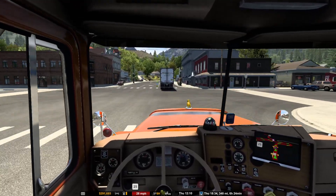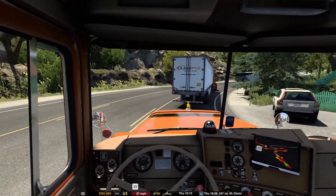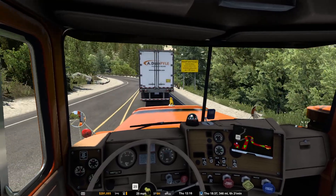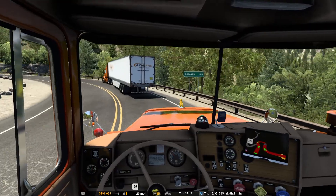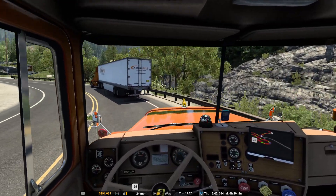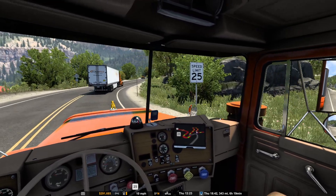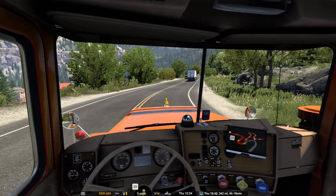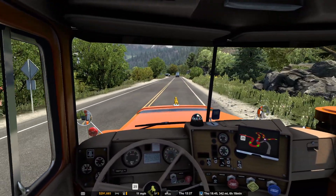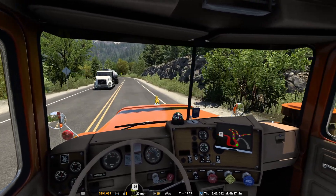I hate messing with brakes, I really do, because I can never get it right. In this game — I do really like ATS and ETS — but I wish that if you really stamp on the brakes it acted the same as in real life. Because if in any of my cars or the truck, I gently squeeze the brake on, I'll come to a gentle stop. But if I stamp on them, you're being thrown forward kind of thing. That's something that most games just don't seem to be able to get right, unfortunately.